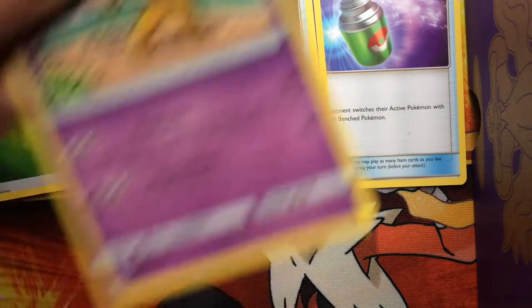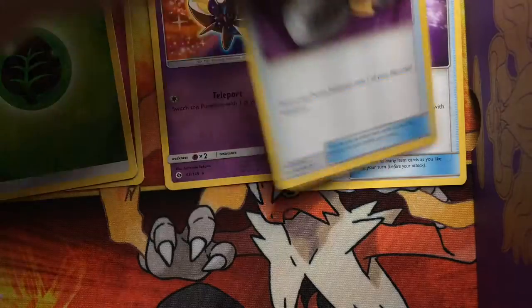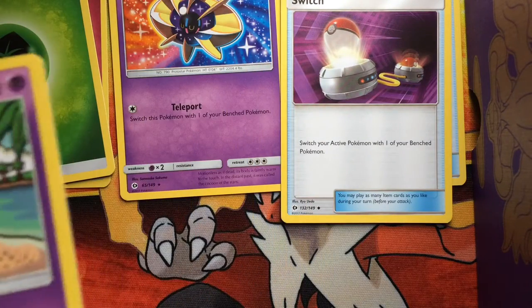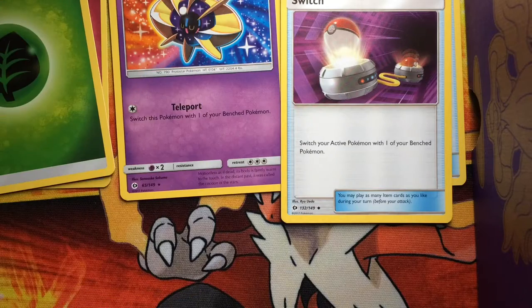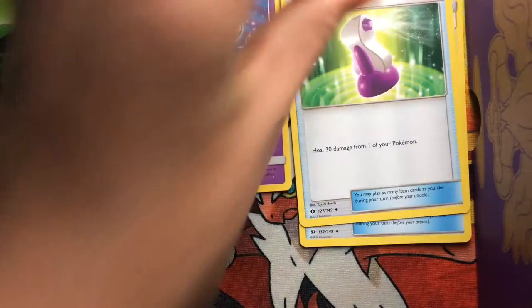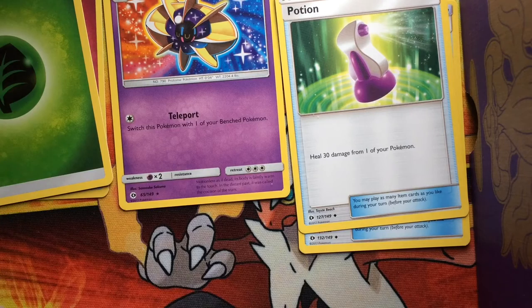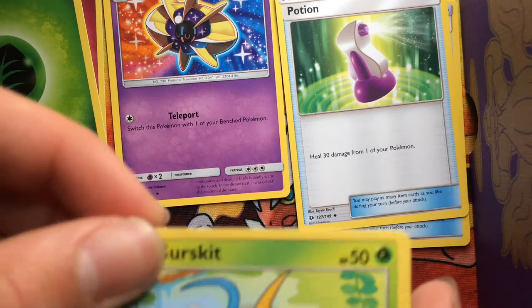We've got a Switch — wait, those are rares. We have a Hypno. I forgot where my commons pile was, but it's the same pile anyway. An uncommon — there's a Potion — and a Growlithe, which is going over here.